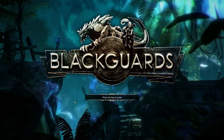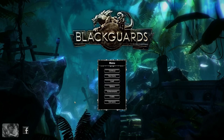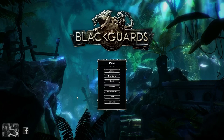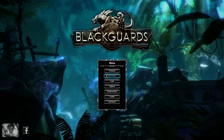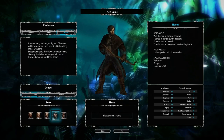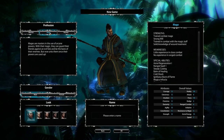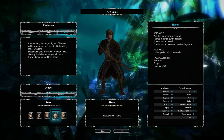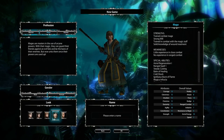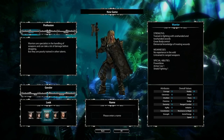Welcome to the first of five video guides of our new turn-based strategy RPG Blackguards, featuring the Dark Eye universe and developed by Daedalic Entertainment. Today everything revolves around the first decision you have to make in the game: what character class will you pick? You have three initial choices — fighter, mage, or hunter — as well as male or female. You can also fully customize your character without sticking to an archetype, but more on that later on.